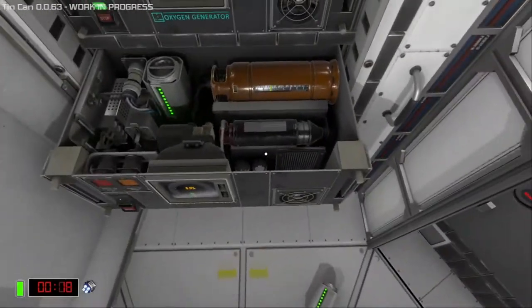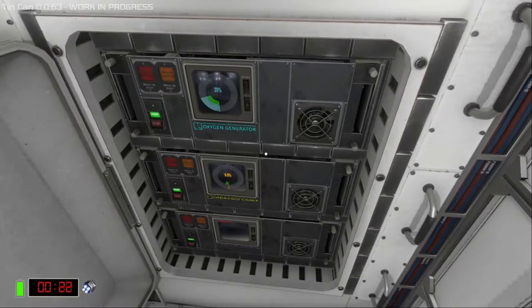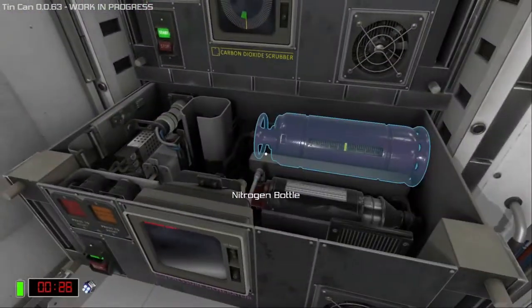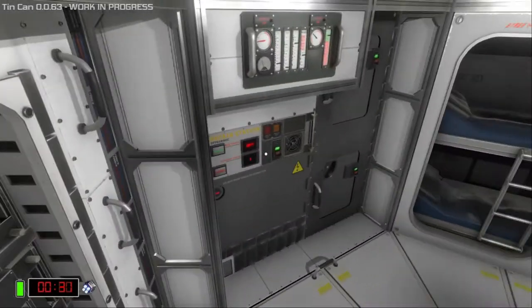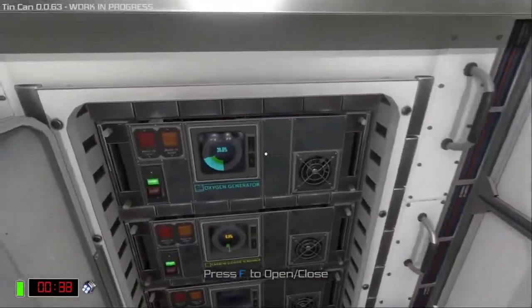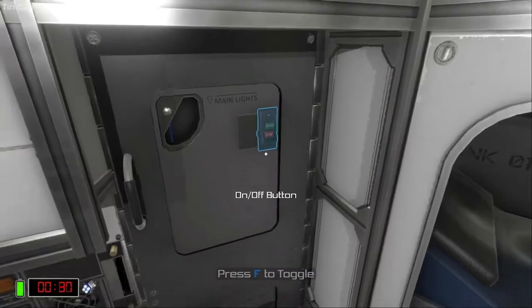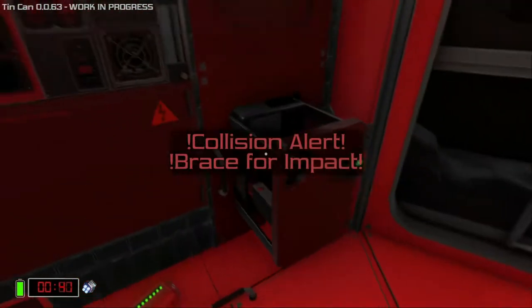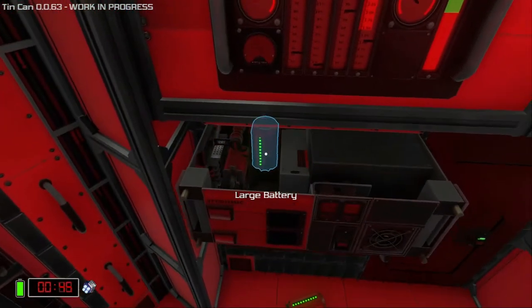First things first, the reason I'm taking the battery out of the oxygen generator is I've been experimenting with strategies where I don't actually have the oxygen generator switched on all the time. There are good ways to manage without having that. But let's just continue going here — I forgot to take the battery out of this.